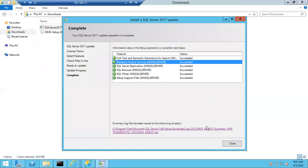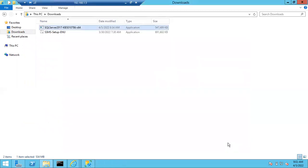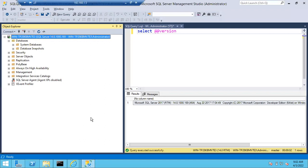You can see everything in the summary.txt file. If patching failed, you can track why it failed in the summary.txt file — it will show you the reason. This is how it will work. Once patching is completed, you have to verify whether the build number has changed.